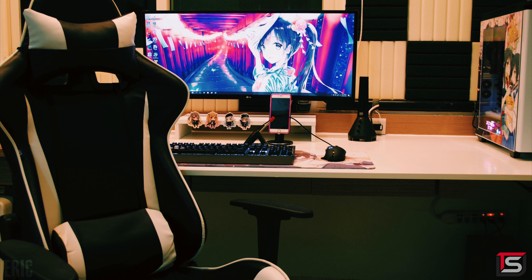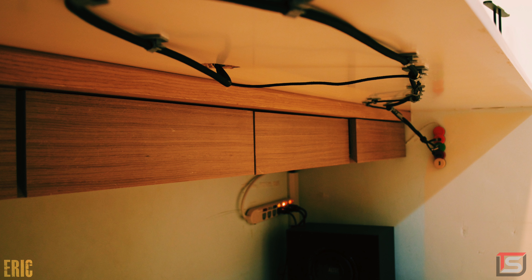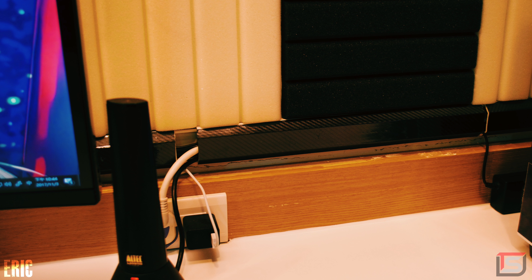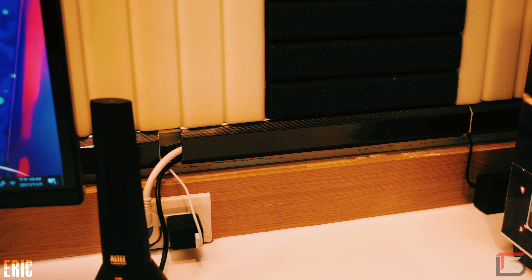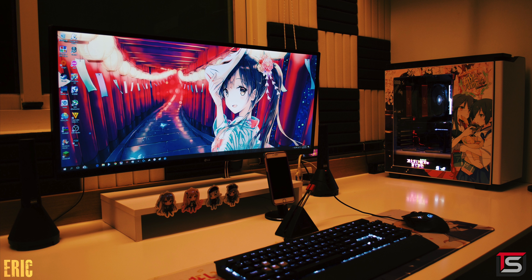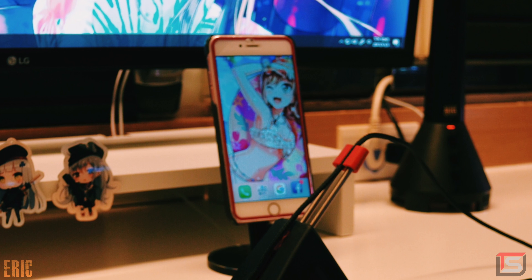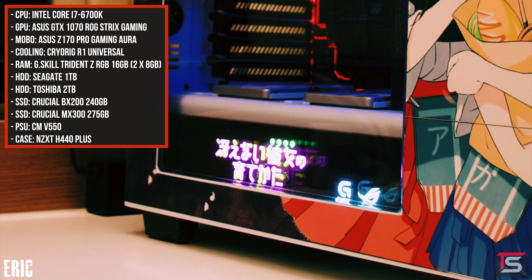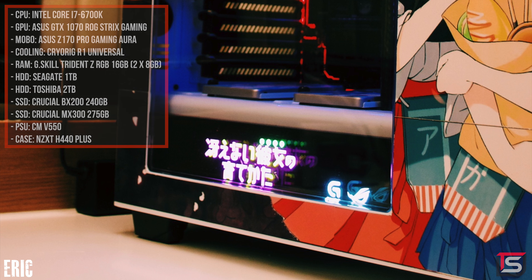I do have to give Eric some props on the cable management — not only did he do a good job organizing the wires under the desk, but he even added channel raceways against the wall to route the cables above the desk. He even took it a step further and skinned them in black carbon fiber. It's obvious that Eric is a fan of anime and his setup reflects that, from the wallpaper on the monitor and phone to the stickers and even his PC which is modded with some skins. I also like that PSU shroud mod he did near the bottom with those LED lights — that looks pretty cool.